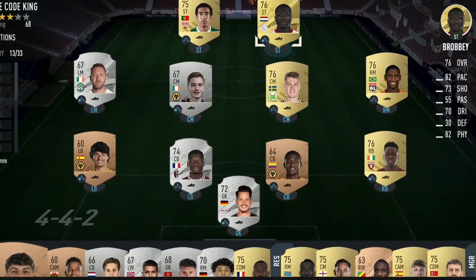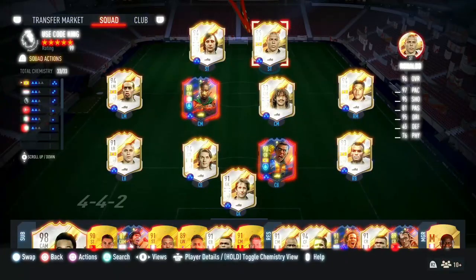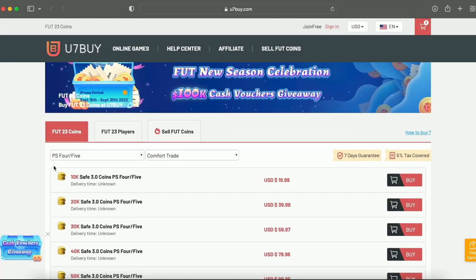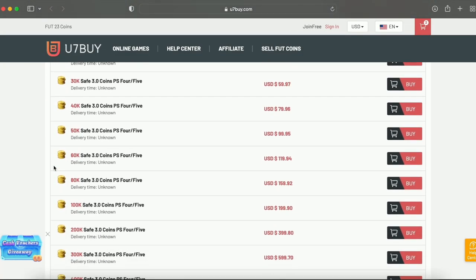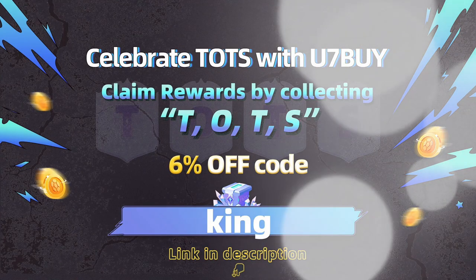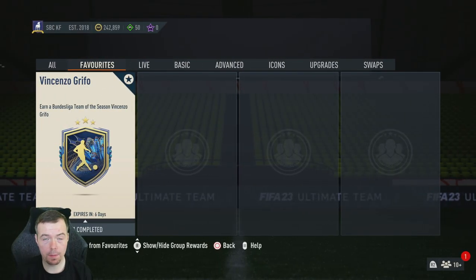You bored of having a starter team? Make it a beast team — link in the description below. Get yourself to use7buy, get some cheap reliable coins, and don't forget to use King with a cheeky five percent off. Let's get into the video — yo guys, what's going on, King Flipper here, welcome to another Team of the Season SBC video.